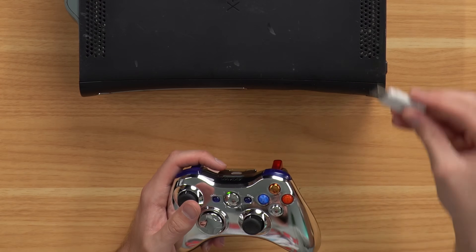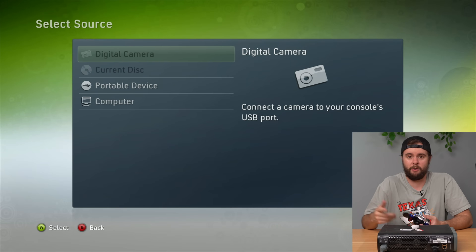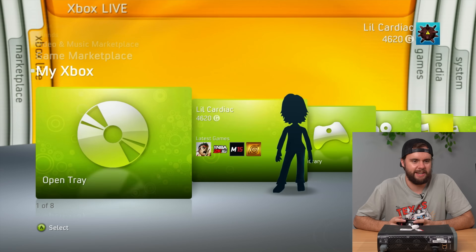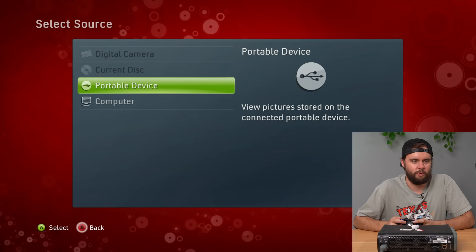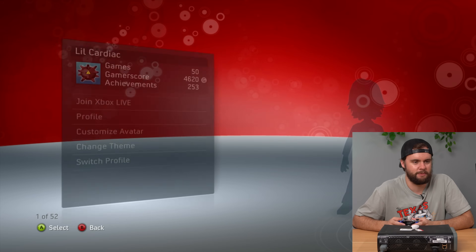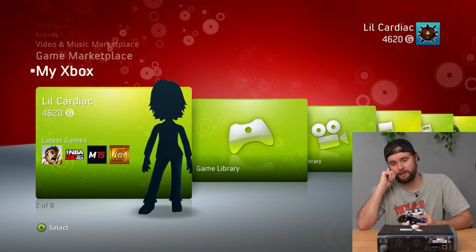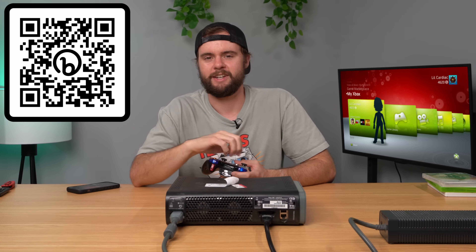Did you guys know you could take a flash drive, plug it into your old NXT console, and actually change the background? I had no idea — it pops up under Photos, then Portable Device. I loaded a bunch of stuff. I made a Blades background, so it's like an NXT-Blades hybrid — it looks stupid but it's kind of funny. My favorite is the red one because it looks like the NXT and also matches Lil' Cardiac because it's red like a heart. This console's awesome — it'll be listed down below for sale. Let's move on to the next one.